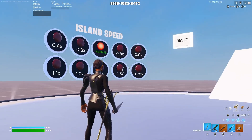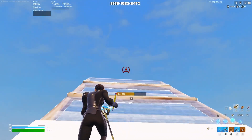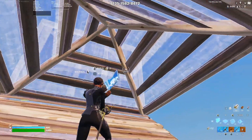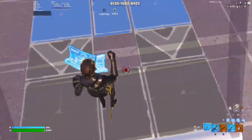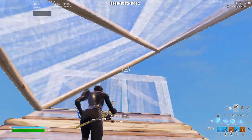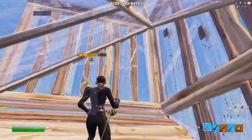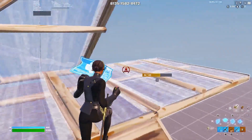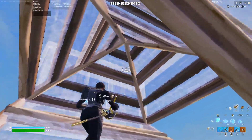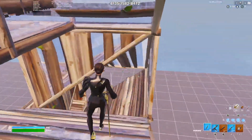Now on to the fourth high ground retake. Once again at 0.4 speed. What you want to do here is place a ramp and a cone, and you can either place these two walls from here, or if you're very fast you can edit and place this wall really quickly — otherwise your ramp is gonna break. After that you can go left, straight, or when you're in position, edit to your right and repeat it again, then keep combining it with another high ground retake.